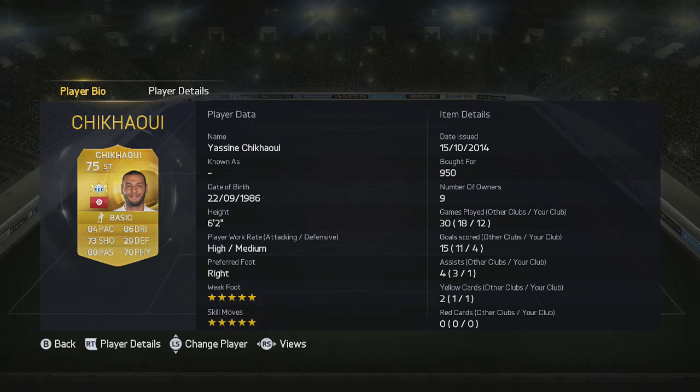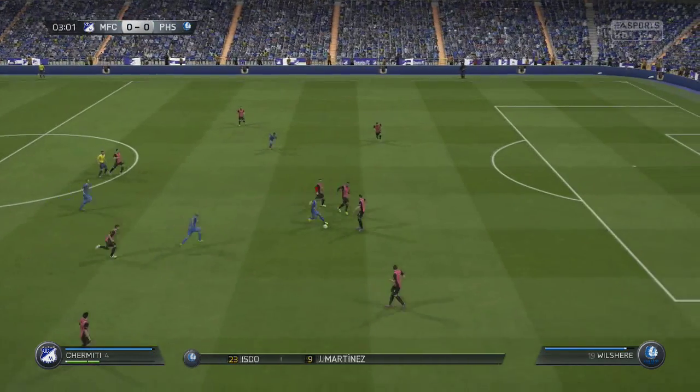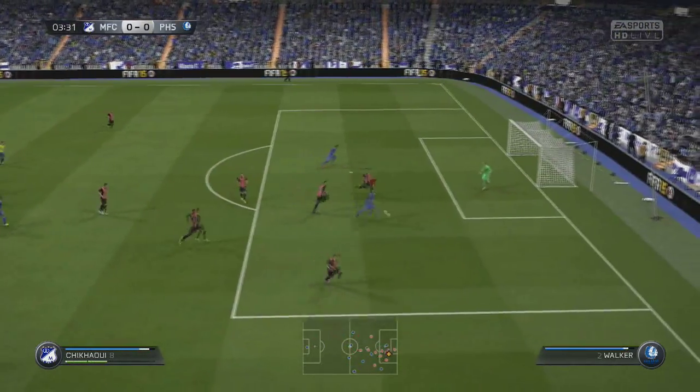Chermidi is the main guy who's gonna give chemistry to Chikawi, and Chikawi is the beast. He has really good stats: 84 pace, 73 shooting, five-star skills, five-star weak foot — what else do you want from a striker? He's pretty much the Ibrahimovic of 2015, the same way Ibrahimovic was in 2014.